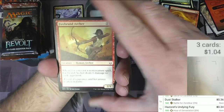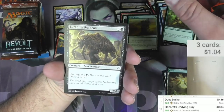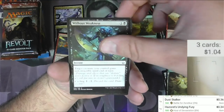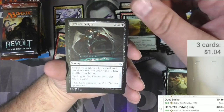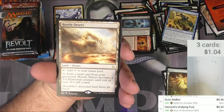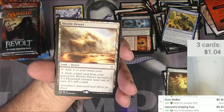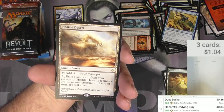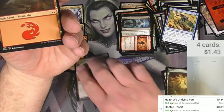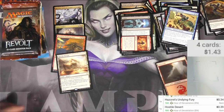Another Hour of Devastation pack. Got Firebrand Archer, a Guide, another Mummy, a Warrior, a Lurching Rot Beast, a Desert, a Monolith, Raziketh's Rite, Ominous Sphinx, Claim to Fame, and the rare — Hostile Desert. You can add colorless mana or pay two to exile a land from your graveyard to turn it into a 3/4 Elemental creature until end of turn while it remains a land. Some possibilities if you're filling your graveyard with lands — it's 39 cents. Regular mountain and Sun-Scorched Champion round it out.